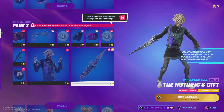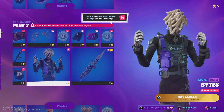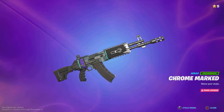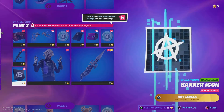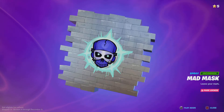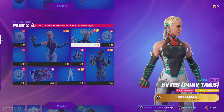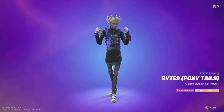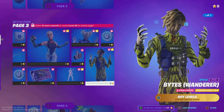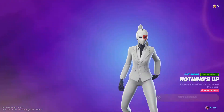Next up is the crown pickaxe, and then the Nothing's Gift skin — this looks like a very scary skin. Then we have a gun wrap, a crown wrap, and a banner. Next we have a spray, another upgraded version of the tier 1 skin, another upgrade for the next skin, more V-bucks, another upgrade — an even scarier style than the original.